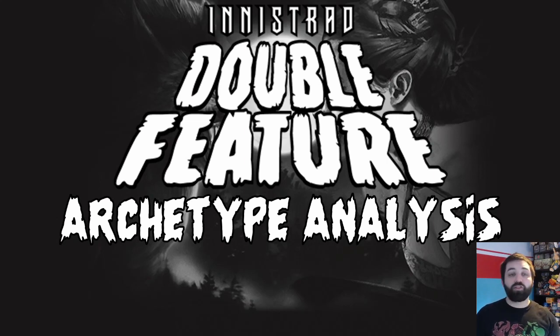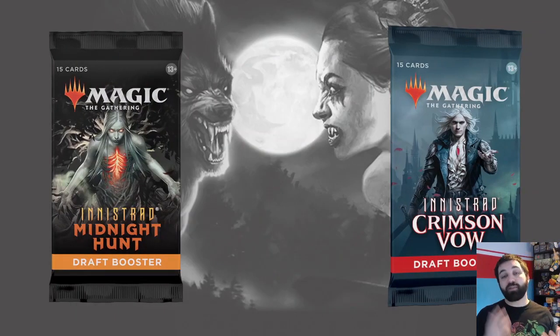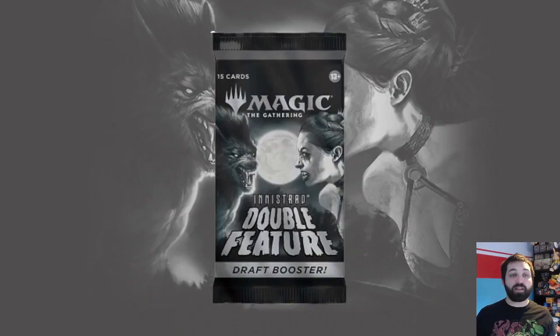If you're not aware, Double Feature is a combination of the last two Innistrad sets — Innistrad: Crimson Vow and Innistrad: Midnight Hunt. Before, there would be separate boosters. In this set, you're basically taking both those boosters and mashing them together into one Innistrad Double Feature booster. Something I didn't realize was that the makeup of that booster is a little bit different.